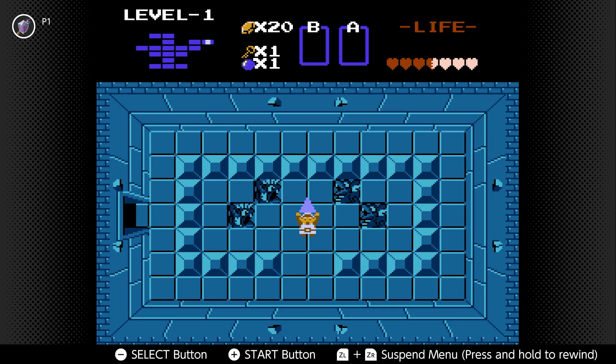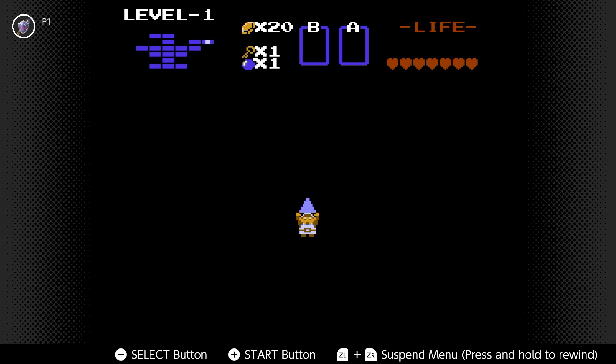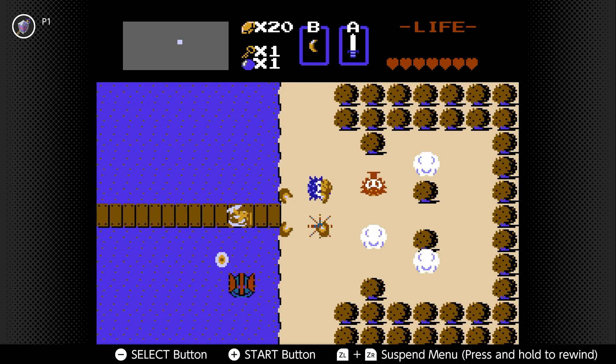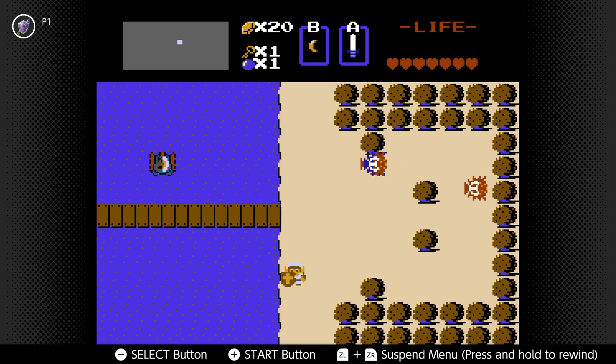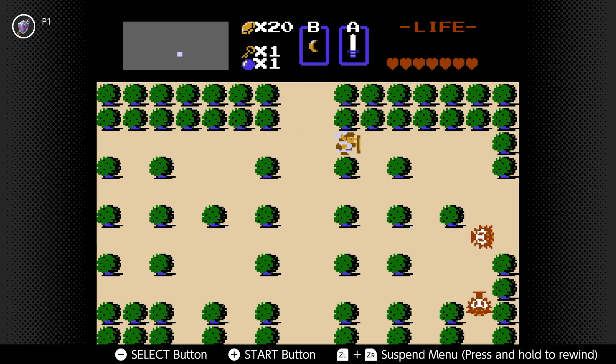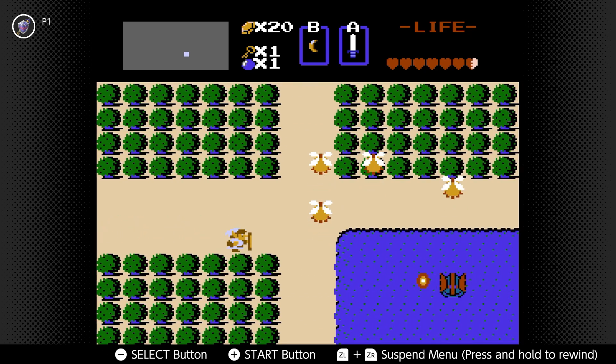I'm actually going to go ahead and equip my Boomerang, just to have it. And yeah, that's going to get us up to seven Hearts. The Heart Containers themselves don't refill your health in this game, but the Triforce pieces will, and then you'll exit out at the dungeon entrance. From here we are going to go to level two. The dungeons in this game can be done in quite a different order, but you will have to do dungeon three before dungeon four, and I think dungeon four before dungeon five, because you need the dungeon three item to get to dungeon four.